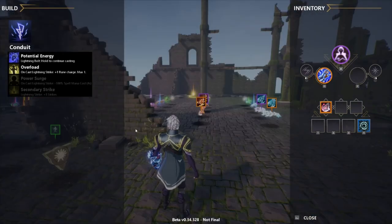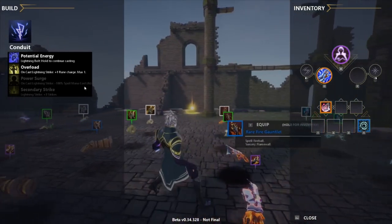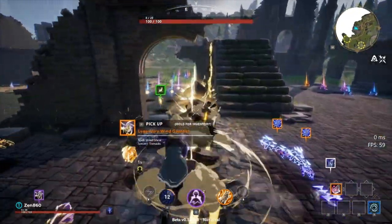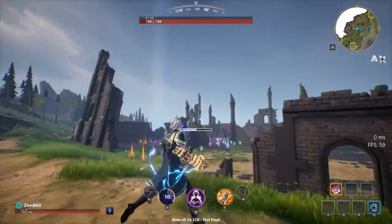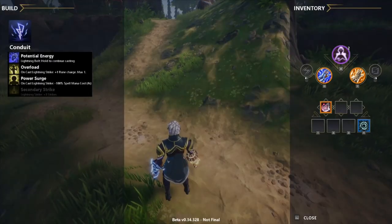Power Surge: every single time you cast your lightning strike, it's minus 100 mana cost, so basically any spell you cast is free mana. I can cast stone and that costs no mana. The last skill makes it so your lightning sorcery strikes three times, which is ridiculous for final circle because you just have this gigantic AOE death circle that no one can walk in — it's kind of busted.